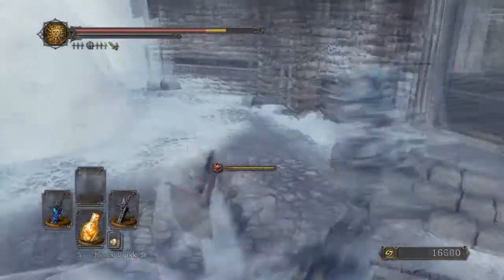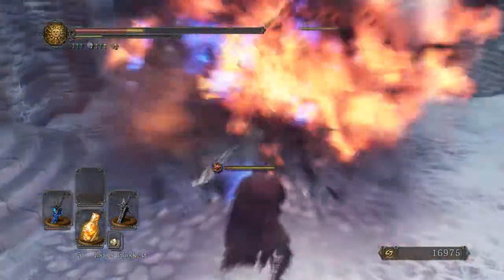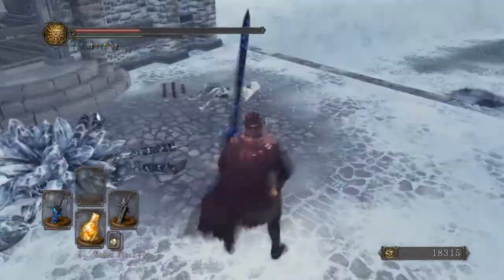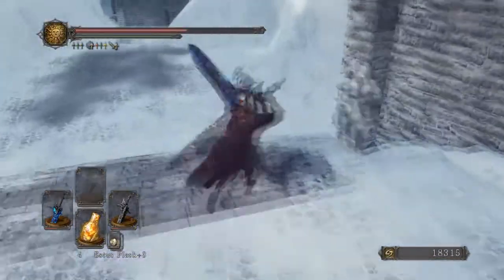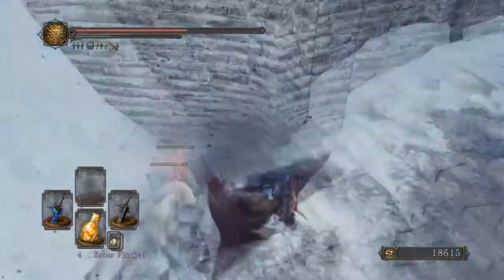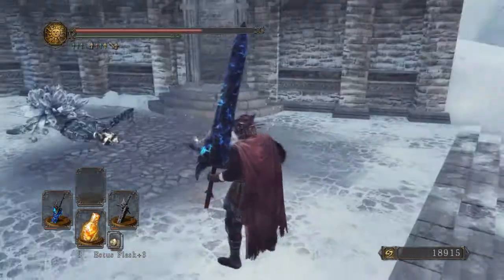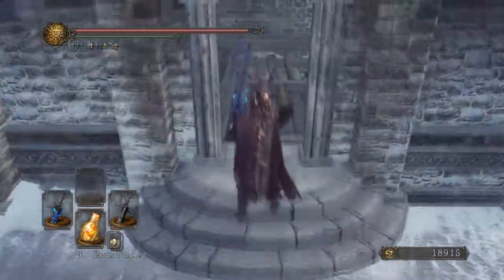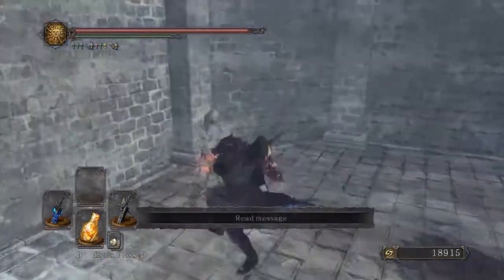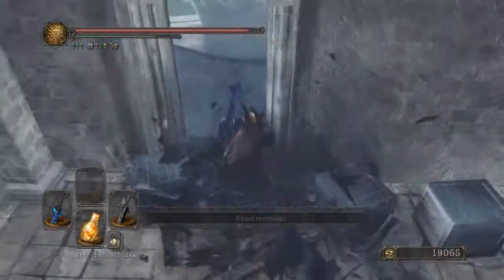She almost backstabbed me — and yes, they will backstab you. That backstab actually hurts like fuck, at least the normal attack doesn't. This place — if you go down here, you jump down there and the bonfire is there. But we don't want to do that because we want to do the special stuff, so we go over here and through some new area.